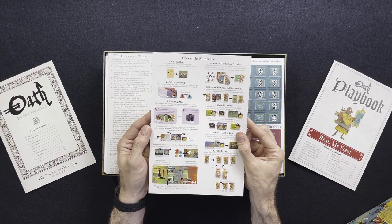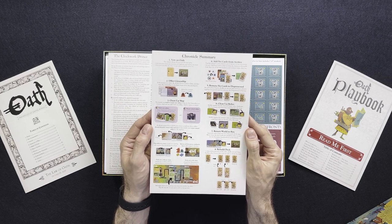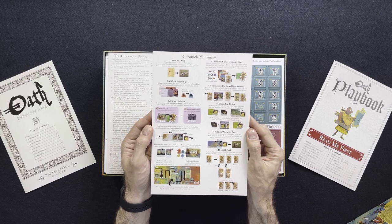The Chronicle Summary steps are: Vow and Oath, offer citizenship, clean up map, add six cards from archive, remove six cards to dispossessed, clean up relics, return world to box, rebuild deck.